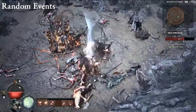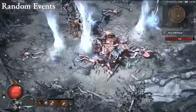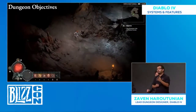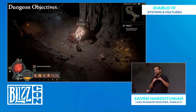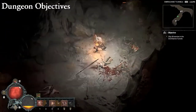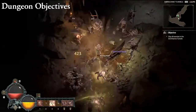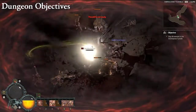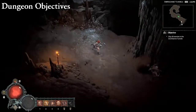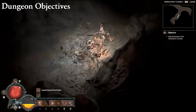It's also important that dungeons have a sense of identity — something to set them all apart. So we're adding dungeon objectives. The dungeon and its objective are designed together as two parts of a cohesive whole. For example, in Domhain Tunnels — playable in the demo — the objective is to slay all enemies, but as you make progress, the enemy responds by sending powerful elites to hunt you down no matter where you are, even during a random event or a boss fight. Every dungeon has its own custom objective, creating varied gameplay and memorable dungeons with a strong underlying identity.